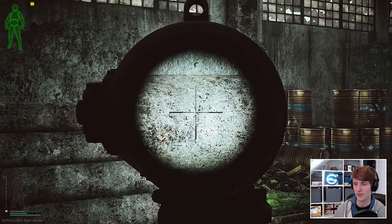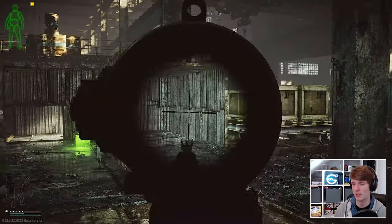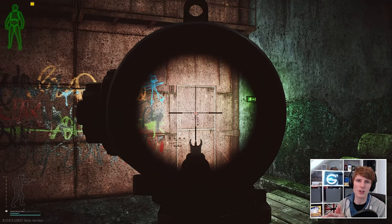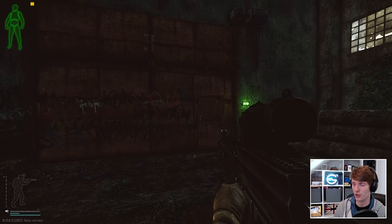If we spin all the way back to our starting point and use the four times mode, we only get to here — which is just a natural thing about scopes. The bigger the zoom, typically the smaller the sensitivity, because you want to make smaller movements, since the scope covers a smaller range of angles and you don't want it flicking around all over the place.